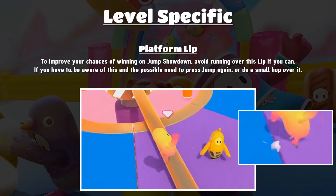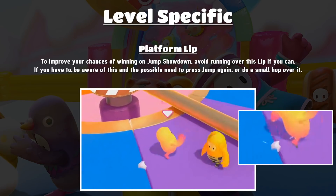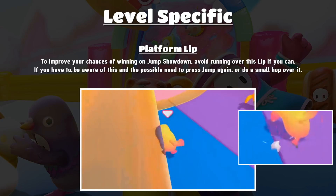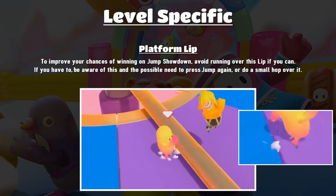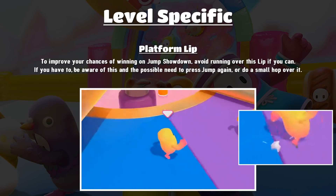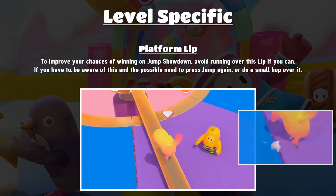If you have to run over the lip, being aware that it can eat your jump really helps — give yourself enough time to run over the lip and then securely jump. Don't get into a position where you have to run over the lip and jump at the same time if you can help it. Alternatively you could just do a small hop over that particular lip.